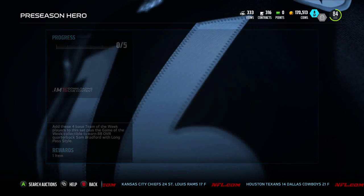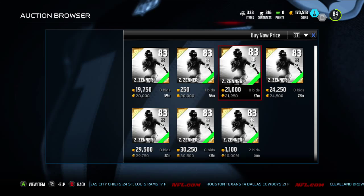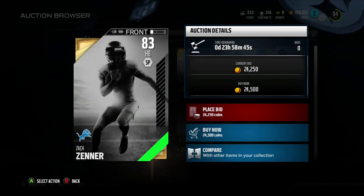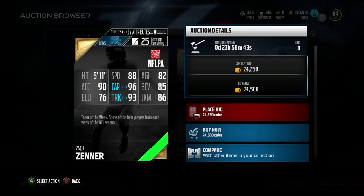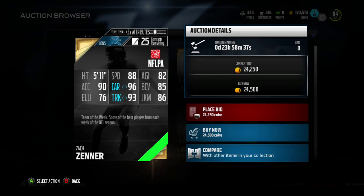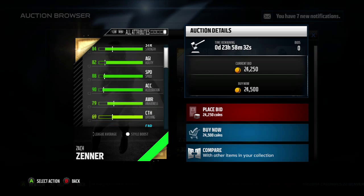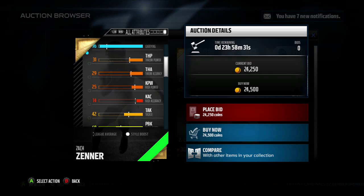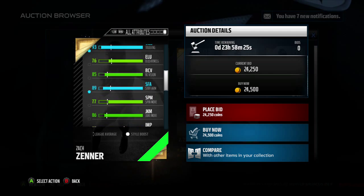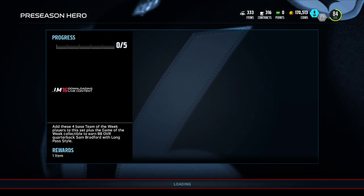Here's the guy I've heard of — Zach Zenner. He led the league in rushing during the preseason: 162 yards and three touchdowns. Stats: 88 speed, 82 agility — that's pretty ugly — but 96 carry, 93 truck, 86 juke move, 85 ball carrier rating, 76 elusiveness, and 90 acceleration. He also has 84 strength, 77 spin move, and 89 stiff arm. He's clearly a power back. If you need a power back, he might be good for you when his price goes down in a couple of weeks.